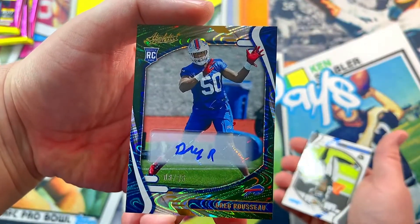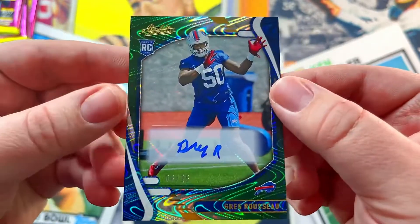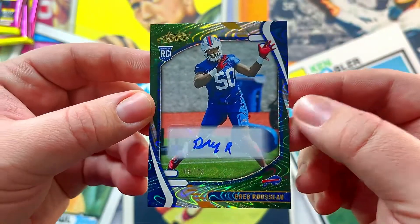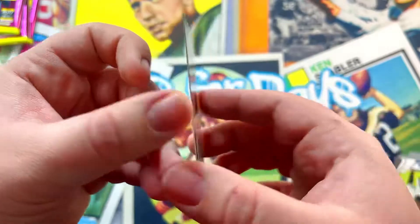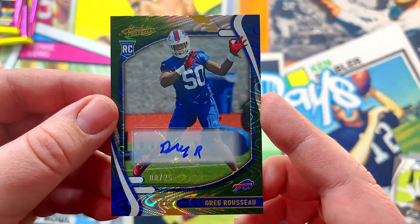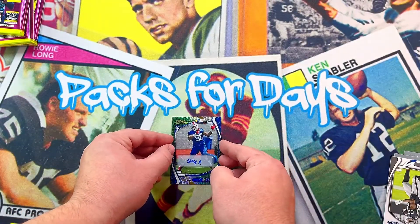Oh, what is this? It's an auto! A defensive player — that's a great looking auto though. Greg, numbered 8 out of 25. That's awesome. Love the texture of the card, love the design. I wish it wasn't a defensive player auto, but darn it, what are you gonna do?